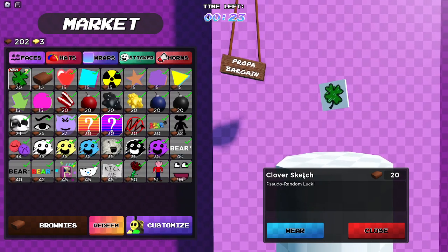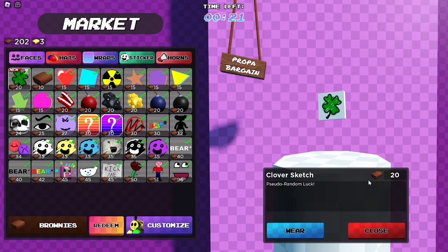The last item we have here is a sticker — clover sketch — which is 20 brownies.